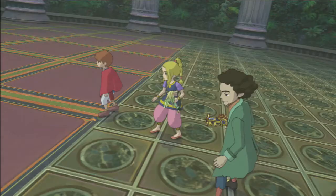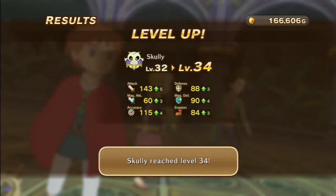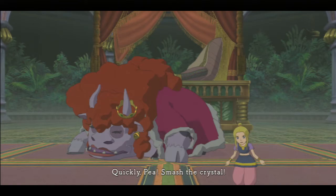Another four and a half thousand experience — thank you! War Cry: what does it do? Boosting attack — that's interesting. I'm going to get rid of Evil Embrace because I don't like randomness. I'll put War Cry there instead. Seeing as how Scully does a lot of melee damage, it would be nice to boost that.